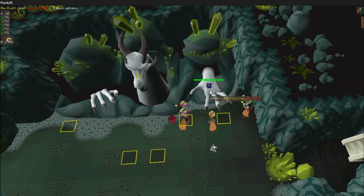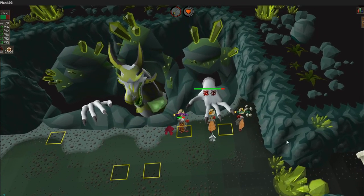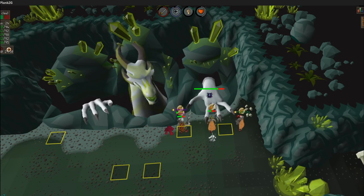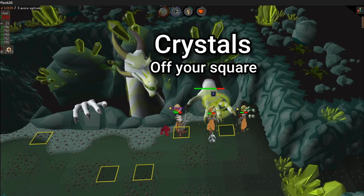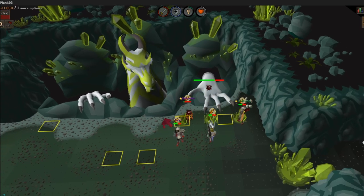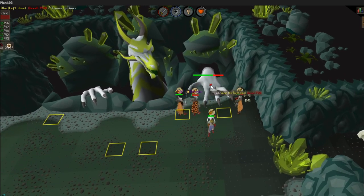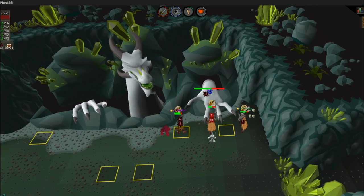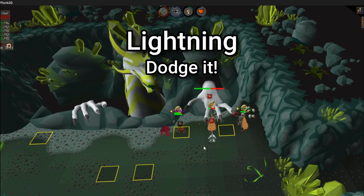Ulm spawns. Basic attack number one. Basic attack number two — turns his head. You have crystals. Get off your square. Basic attack number one. Basic attack number two. You have lightning. Find where the lightning is not.